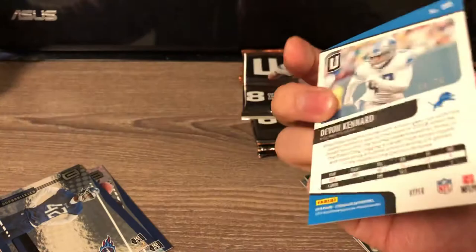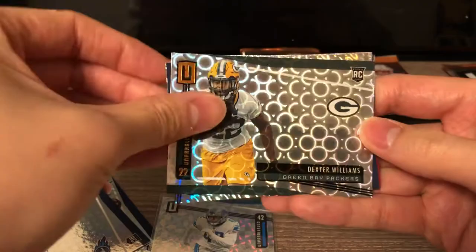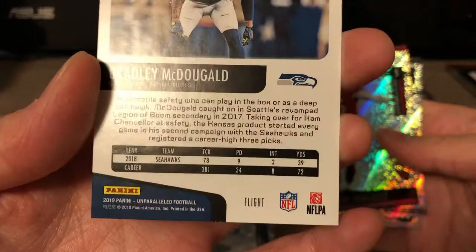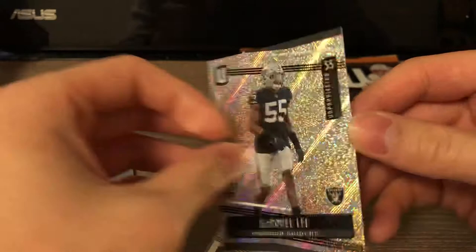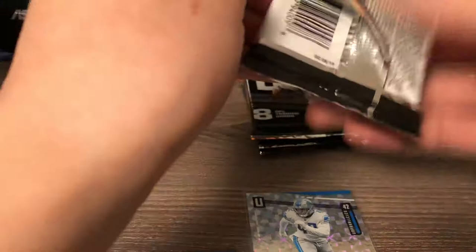Let me get a sleeve for that. I don't know the name - let's see if it has the name up here somewhere. Oh - Hyper - there it is, Hyper Parallel! Very cool. Dexter Williams, another rookie. Bradley McDougald, and this looks like a different parallel - this one is Flight, not numbered though. Zane Gonzalez. There's another rookie card too. Markel Lee - five rookies in that pack. That was a sweet first pack, pulling the super short print rookie card.